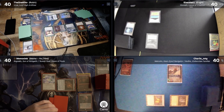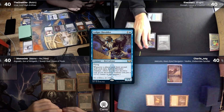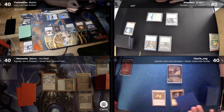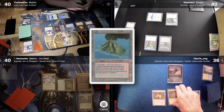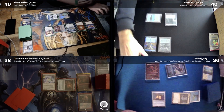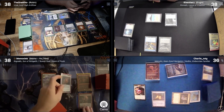I untap, draw for turn, and target Kiko with my Carpet of Flowers, then cast a Ledger Shredder followed by an Arid Mesa and pass my turn. Charlie untaps, draws, plays a Flooded Strand and cracks it for a Volcanic Island to cast Kadis. He then goes to combat, deals 2 damage to Memo and 2 damage to the table, creating 3 treasure tokens, then passes.